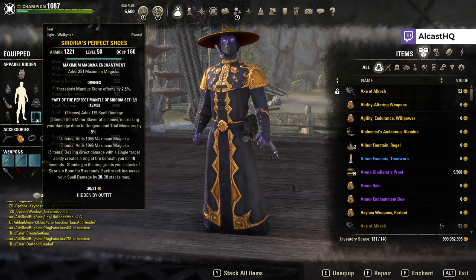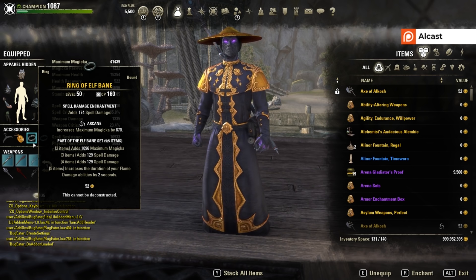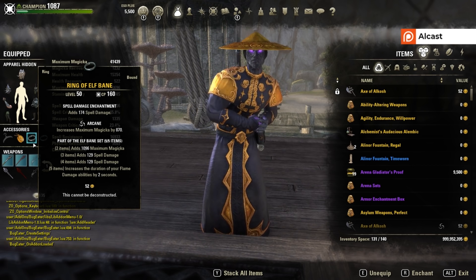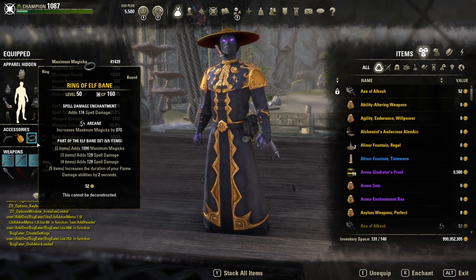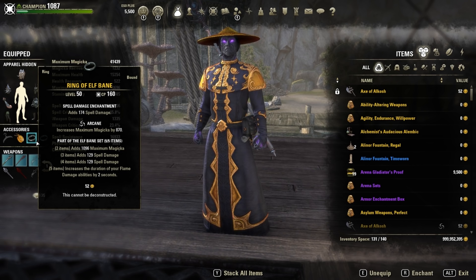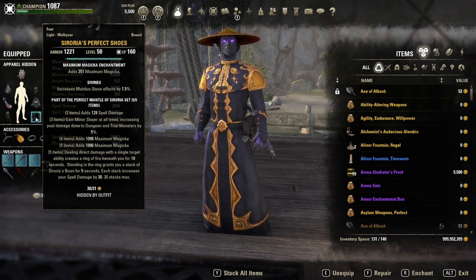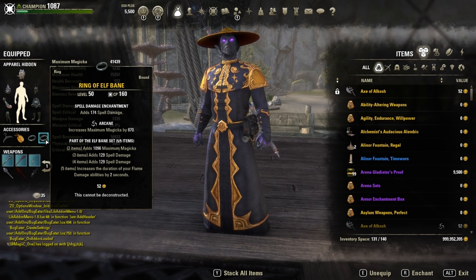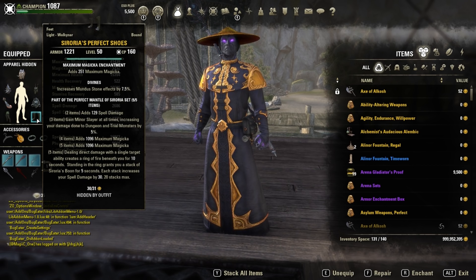Magicka Dragon Knights have a different setup. Against Seroria you really want this set, and then we are using Elf Bane. This is a heavy armor set, but with Summerset we can transmute jewelry, so you can actually put Arcane, Infuse, or whatever you want there. It's still unsure whether you use it on the jewelry and weapons, or put it on the body. On my website I actually recommend using it on the body because it makes the rotation a lot easier — in the end it's really up to you.